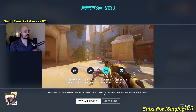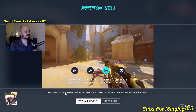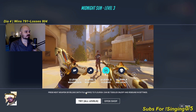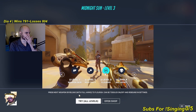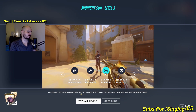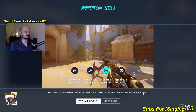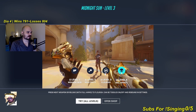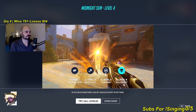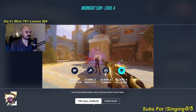Press next weapon or reload with full ammo to flourish — this is it chat, this is like the best thing. Also if it's not full ammo it's gonna reload. Can be toggled on and off and rebound in settings. Okay, level four — it's like a sword. Let's try it now.